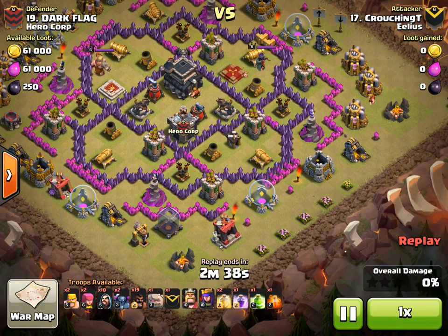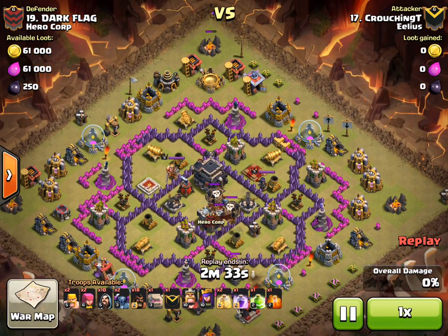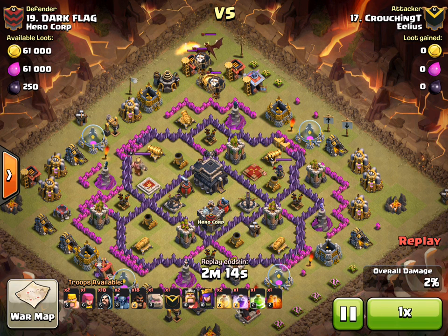He uses one Hog at the bottom to lure first of all, then anchors with the archer at the top on the camp. I'll slightly fast forward that, as it's going to be a long, tedious process watching the Dragon.